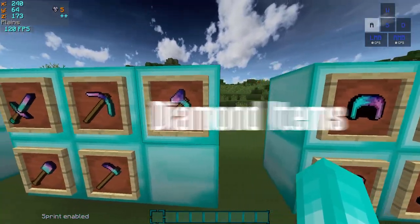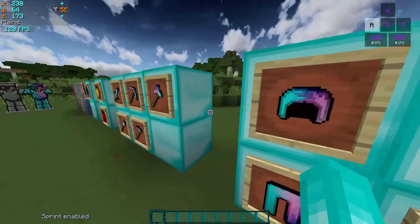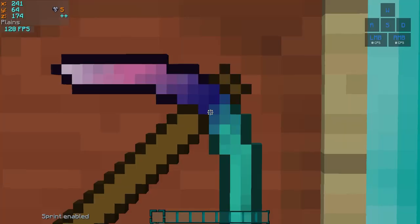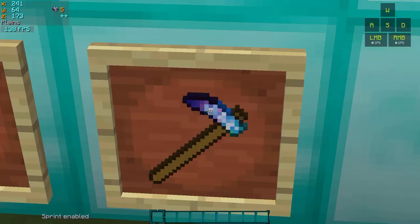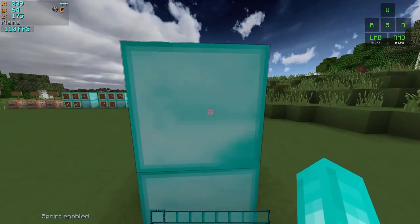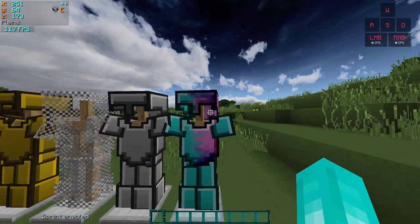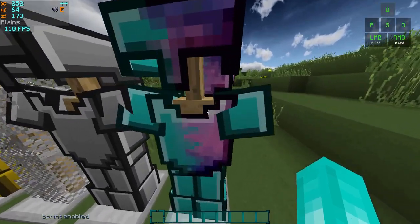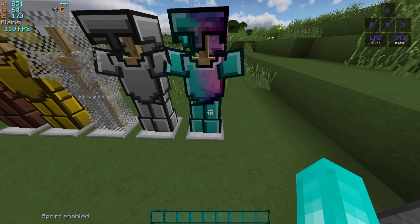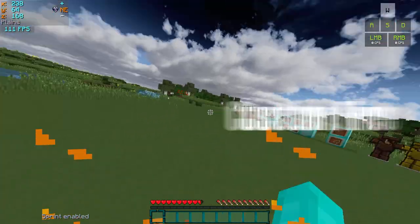Diamond-related items have their own special texture — the tools are half corrupted, same with the armor. The same concept applies to the diamond itself, and only the tools have this lightning animation — I just thought it looked cool so I added it. Don't yell at me about the diamond blocks; I haven't come up with an idea yet. Also, don't yell at me that only the top half is corrupted for the armor — it's impossible to make the bottom half corrupted; I tried my best.